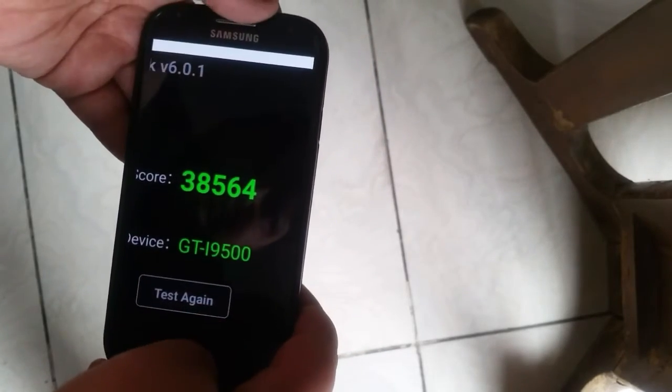The Antutu score is 38,500, which is impressive — I'm showing it through a screenshot. That was the gaming and benchmark test for CM13 on the Samsung Galaxy S4 i9500. To the commenter who asked me for this video, I'll put your name on screen — I hope you're satisfied. That's it guys, I'll see you in the next one — peace and high fives!